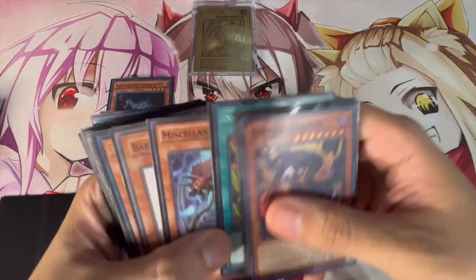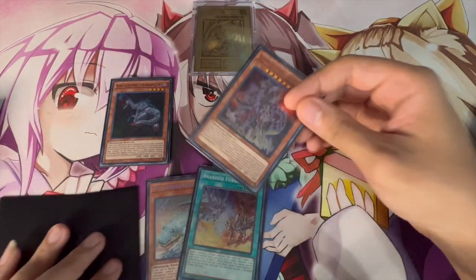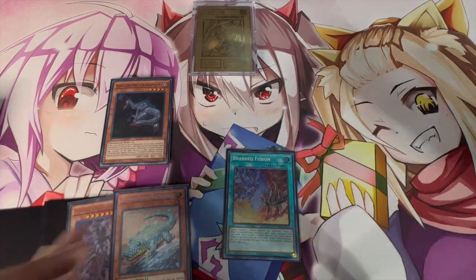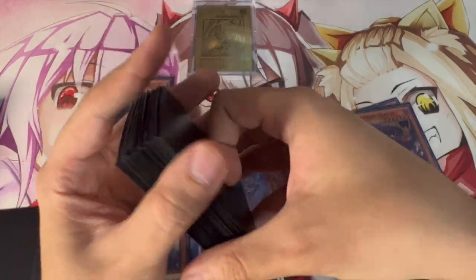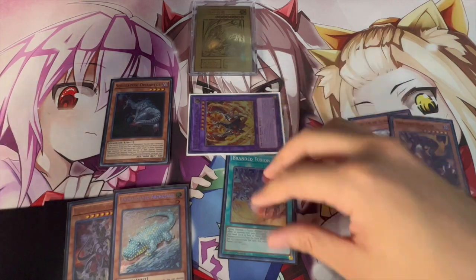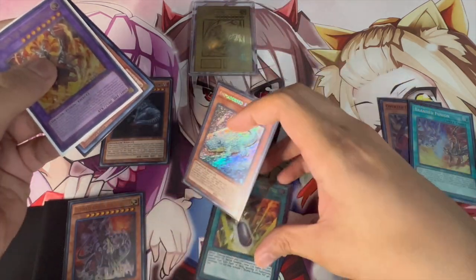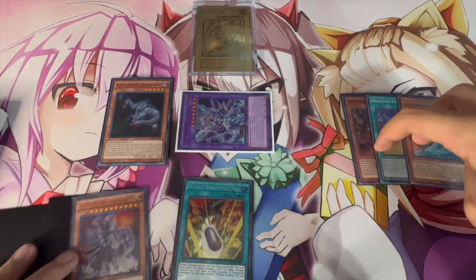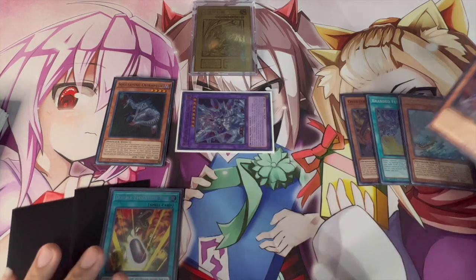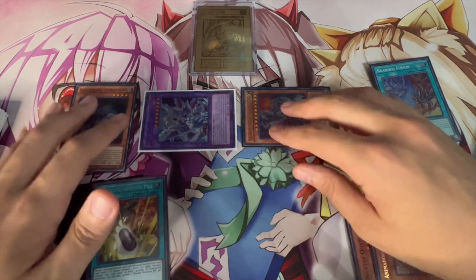You're going to start by summoning Oviraptor and searching Ultimate Conductor Tyrano — that's important because Conductor can summon itself and give you disruption on your opponent's turn. Then activate Branded Fusion, sending Albaz and Quatlys from your deck. Quatlys is important because it searches Double Evolution Pill for follow-up. You summon Lubeleon, activate Quatlys to search Double Evolution Pill, then activate Lubeleon to put itself and Fallen of Albaz back by discarding the other Dino in hand. That gets you Mirror Jade on the board. Now you have two Dinos in the graveyard, so you can banish them to summon Conductor.